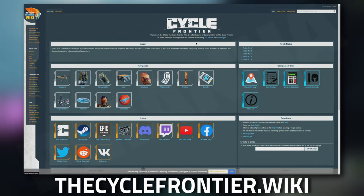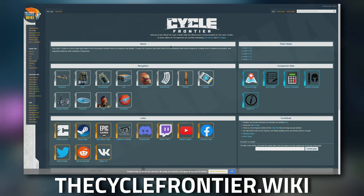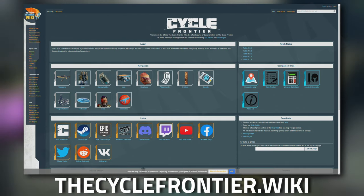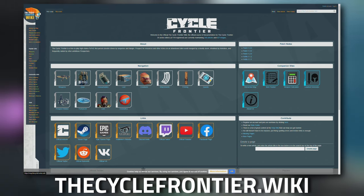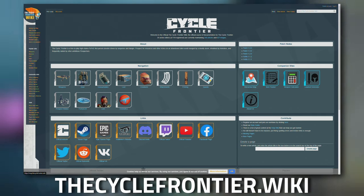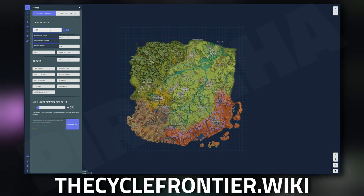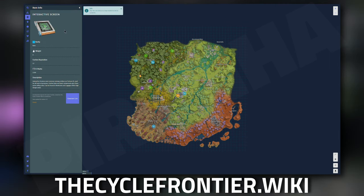Don't forget to check out The Cycle Frontier Wiki — it's an awesome resource. You have the normal wiki page on the left and companion sites including an interactive map linked directly to the wiki itself. You can search for the interactive screen on the left-hand side — just click on it and hit search.